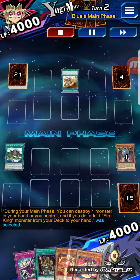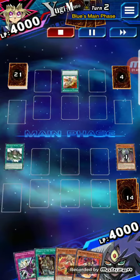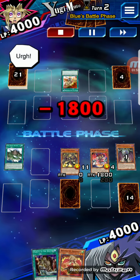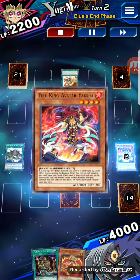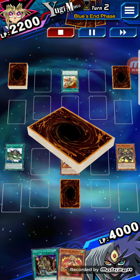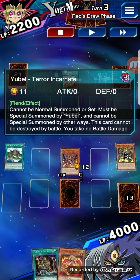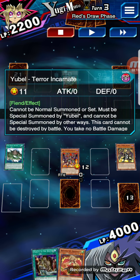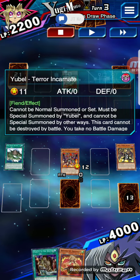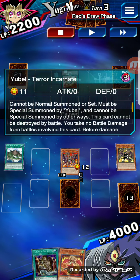I'm not even going to commentate on this one — we're just going to let this one play out. The ultimate form of Yubell. I'll pause on that just because JT, you need to see this. So the second form of Yubell, from 10-star to 11-star, is Yubell Terror Incarnate — cannot be normal or set, must be special summoned by Yubell. And hey, we got a message from JT saying sweet, so shout out to him in the video!